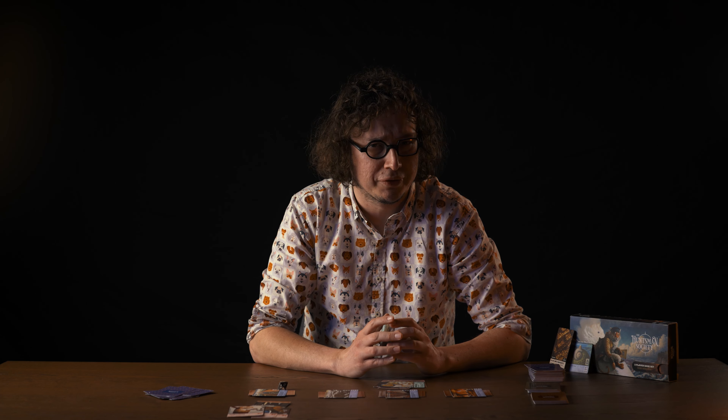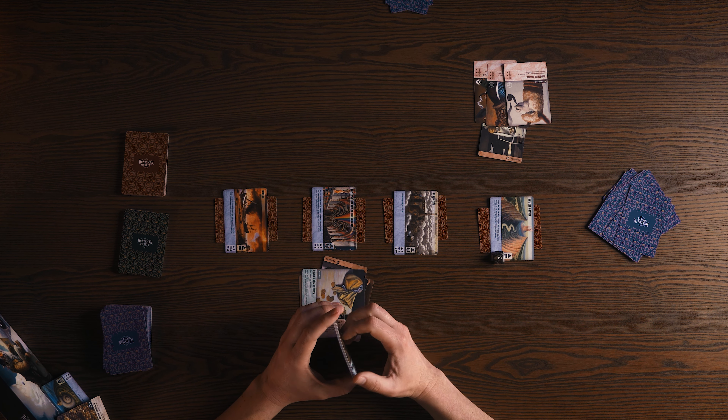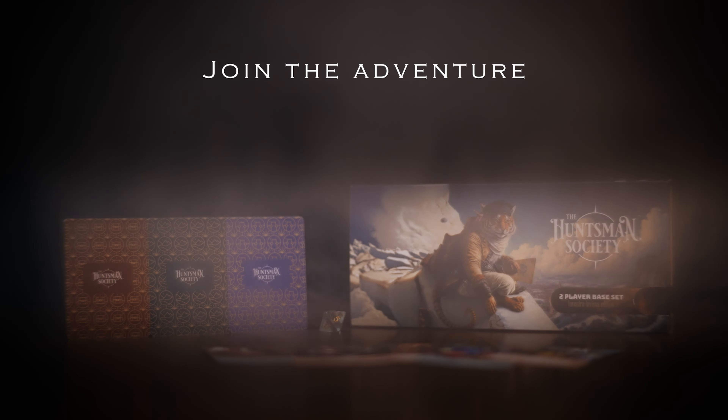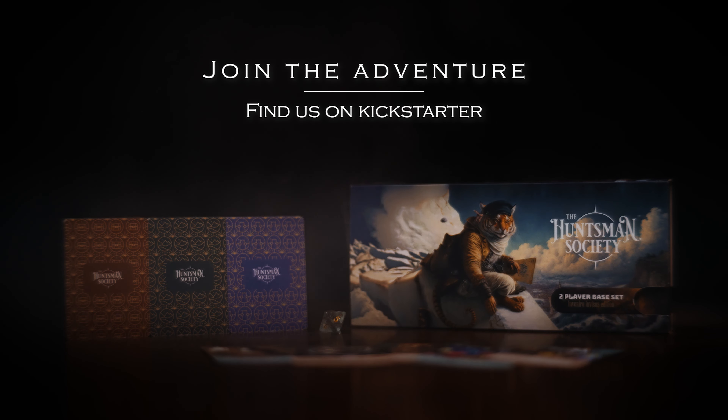In short, these are the rules of the game and this is the rhythm of the game. Don't worry — every player has a cheat sheet, so you can always see what to do next and what certain icons mean. Remember, play this game out loud. It's so much more cool because it's a storytelling game. Every card is unique, so every story is unique. Thank you for watching and welcome to the Huntsman Society.